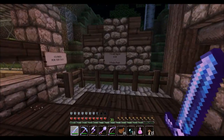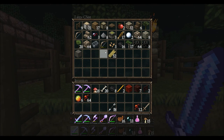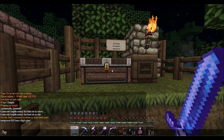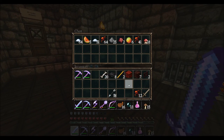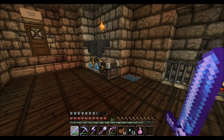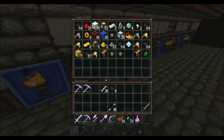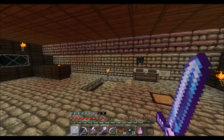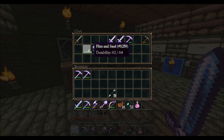Is that still a good deal — five gold for an ender pearl? Yeah, that's a good deal. I got a little bit to put in here. I need more bones. We'll put our stones over here, cause that's tools. Alright, so let's set up a strip mine.